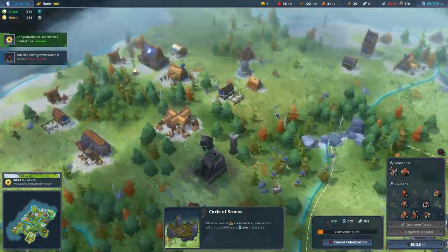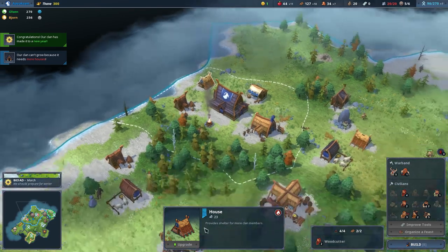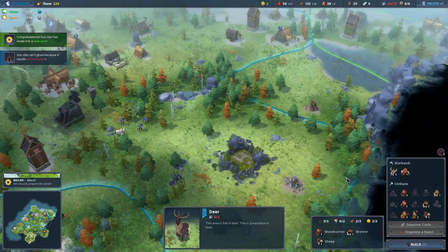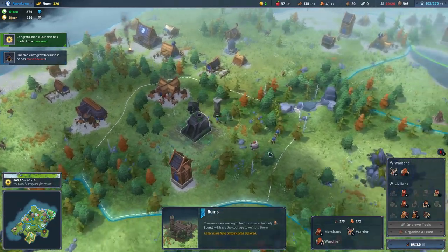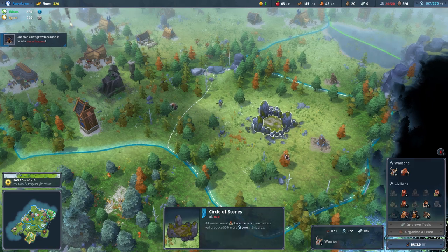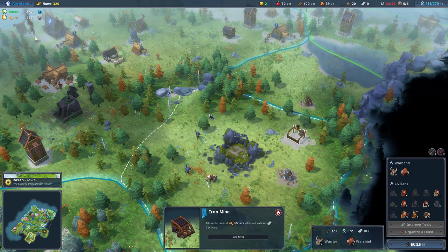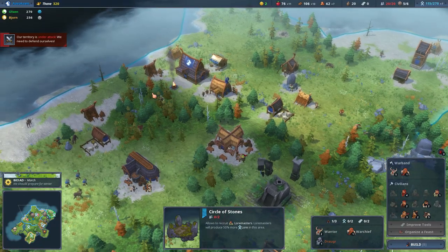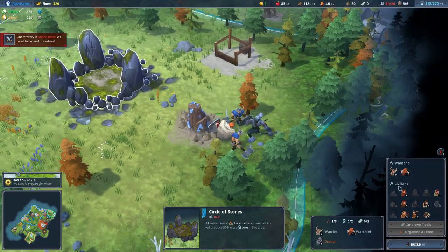We can't grow because we need more houses. As it happens, I've got a fix for that. Let's send three soldiers down there, and we'll keep two in here just to protect from any potential attacks. We are going to want another mine, and it's going to be fairly urgent that we get that built. We've got lots of wood coming in. Where's the attack? Ah, there we go — just as well I built that thing.